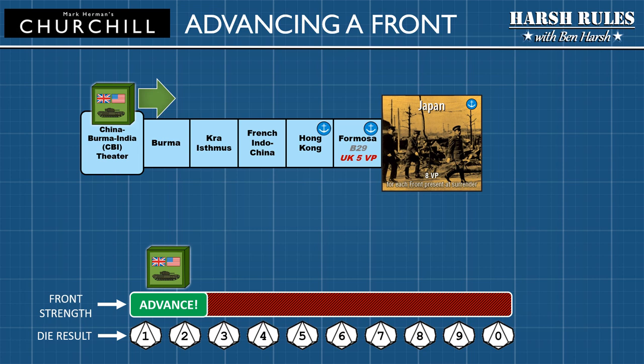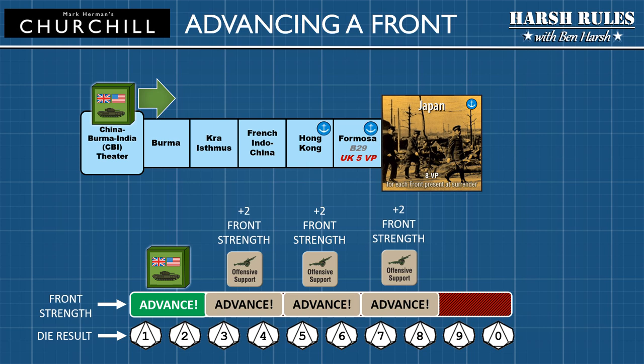However, an allied player can increase their chances of advancing by exchanging production markers — the game's currency of sorts — for offensive support markers. Each offensive support marker adds two to that allied front marker's strength.